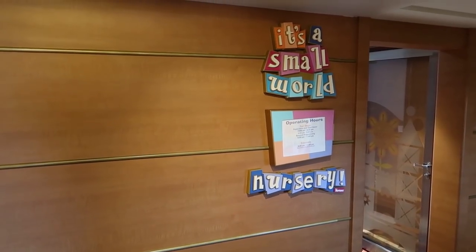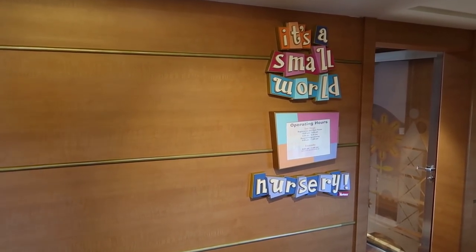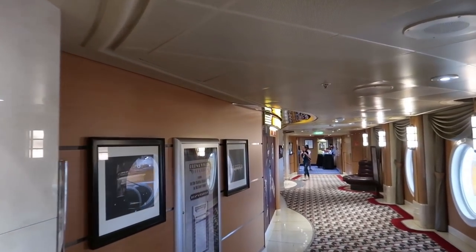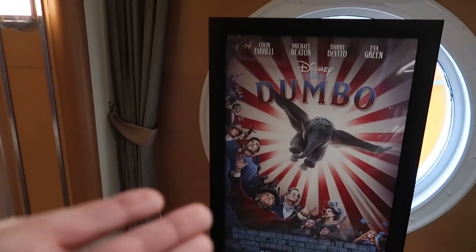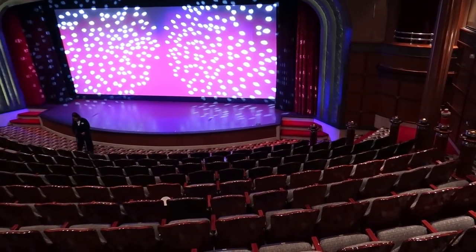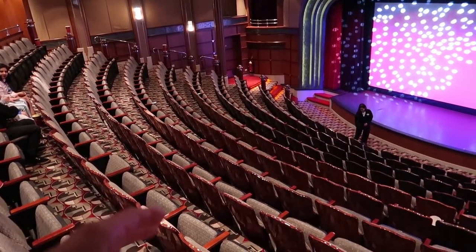From the Oceaneers Club, continuing down the hallway is 'It's a Small World' nursery where you can drop off children aged infant through three. A little further is the Buena Vista Theater, which shows first-run movies — Dumbo is currently showing and we may watch Captain Marvel later. It's a fairly small theater with about 200 seats but a steep incline so everyone gets a good view.